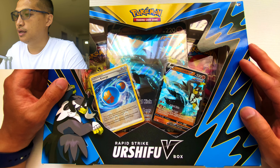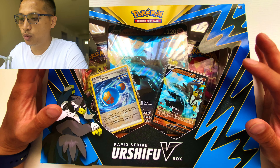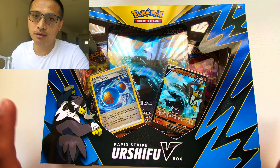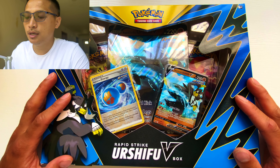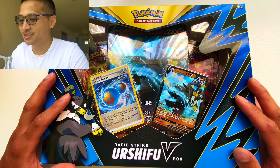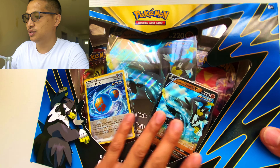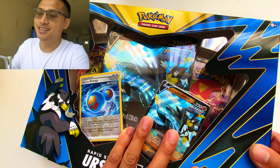It does have that special Jumbo card that looks real cool. The artwork, the cartoon, the drawing — the artwork of it looks amazing. Silas loves it, kids love it, I love it. So hopefully you love it too. Let's get into this box, I'm excited, so hopefully you guys are too. Let's have some fun, let's do this.